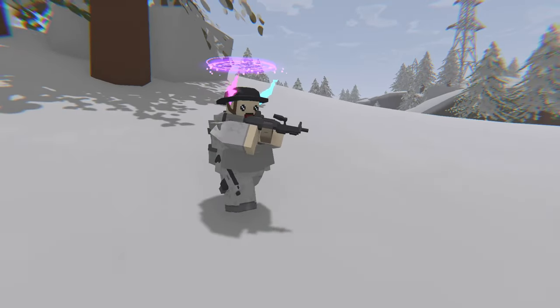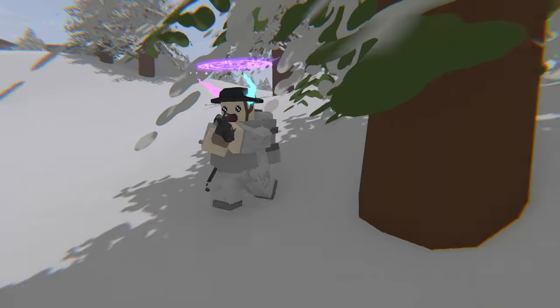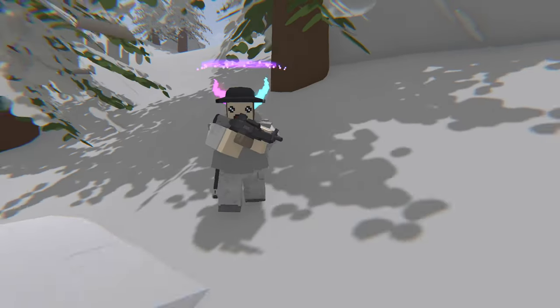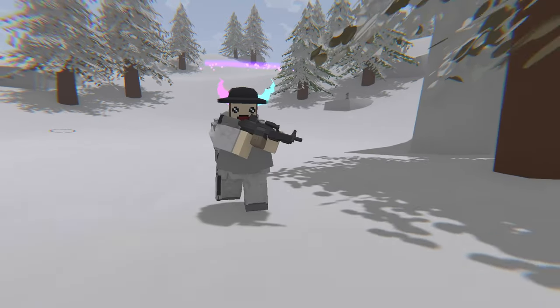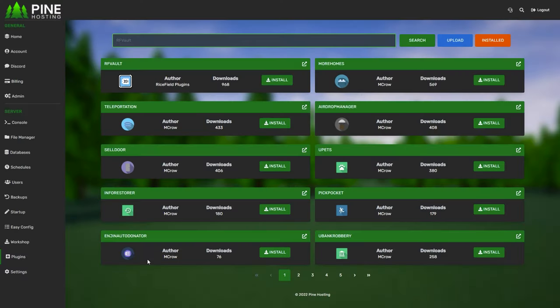Pine Hosting makes setting up your server very easy, offering high performance and a user-friendly interface that's easy to learn. When I first started hosting my own network I was pretty clueless, but thanks to Pine Hosting's navigation I learned the basics in a very short time. With server locations scattered across the globe their pricing is quite cheap too. Pine Hosting caters to a variety of games including Rust, Ark, and Minecraft.